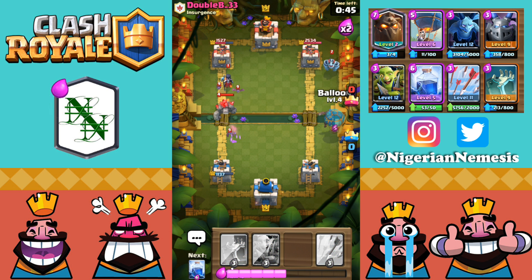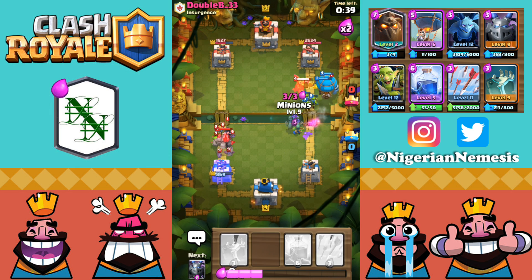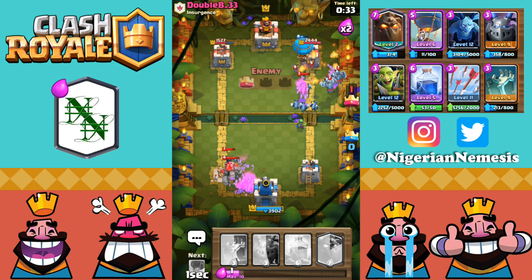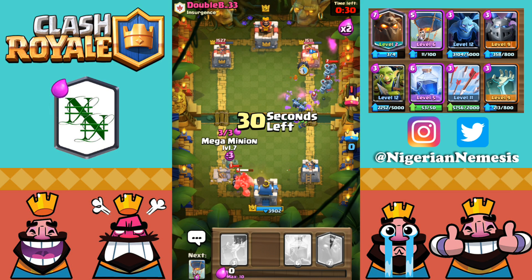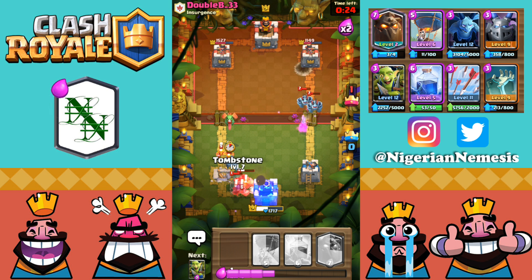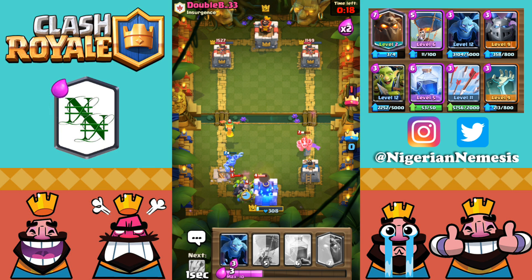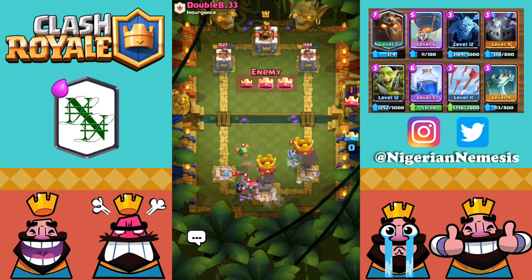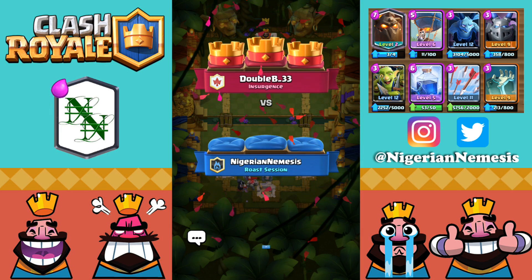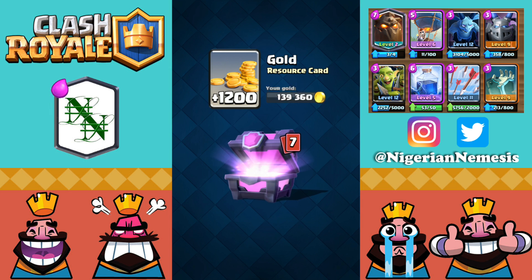He has a mega minion and baby dragon so it's going to be very difficult, but there's no way we're stopping that push — we just have to go for it. Balloon coming in, but look at all that mess on the left — that tower is going to disappear before we even get near theirs. The balloon gets one drop off on the tower, but we get three-crowned in just a second. The mega minion targets the golem instead of the night witch, the tombstone tries to help on defense, and just like that we got absolutely hammered by the golem deck. That deck is so powerful, especially if they get a couple of pumps down before double elixir.